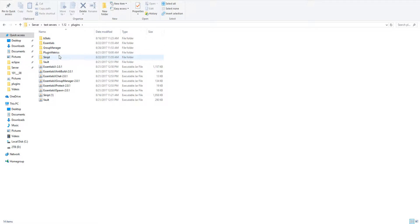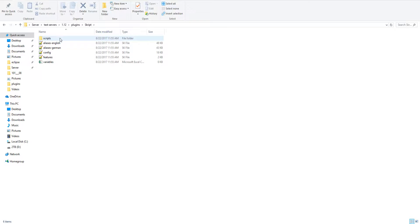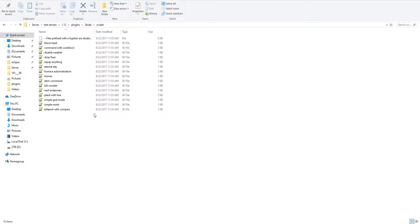Alright, so we are on a server. We're going to go into our plugins folder, then into our scripts folder, and in that scripts folder we're going to go into our main script folder. This is where we're going to be placing all our code and scripts. As you see when the plugin loads it has all these example files — I would recommend keeping those examples if you're very new, because there are a whole bunch of really good examples you can learn from.